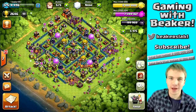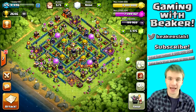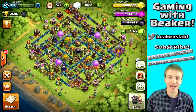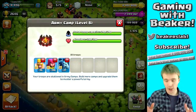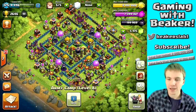Hey, what is going on clashers, welcome back. Today we're gonna work on maxing my Town Hall 10 account, but first I want to offer up a moment of silence for the one-gem boost week — that's right, it is over. I got on this morning and pressed boost all barracks and it said 40 gems please. I was like no thanks, so we're not gonna boost today and we're gonna try to get through without spending a ton of gems.